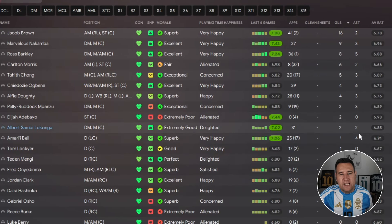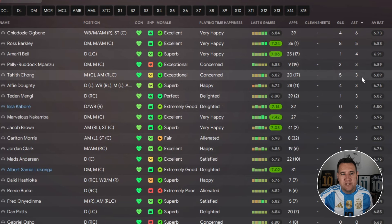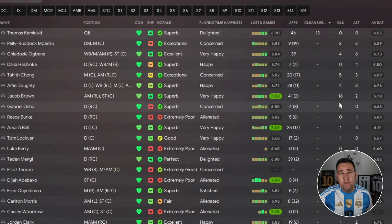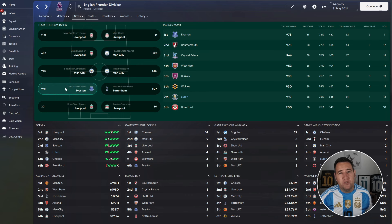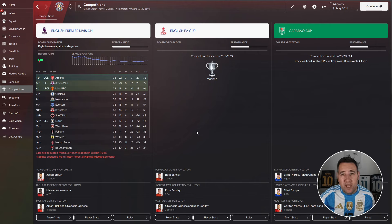Luton player stats: Jacob Brown is top scorer with 16 goals, assists from Ogbene with six and Barkley with five. Best performer is Nakamba with a 6.96 average rating — again no one in green. Clean sheets: 13. In team stats, fewest shots conceded we're fifth with 326, most tackles won seventh with 910 — so defensively still pretty strong.